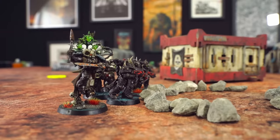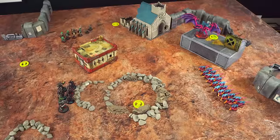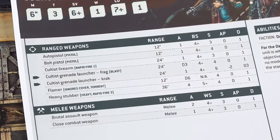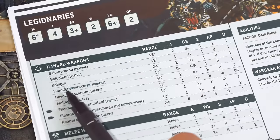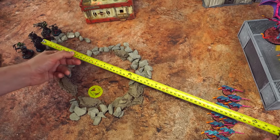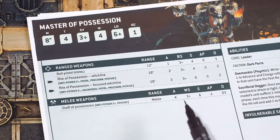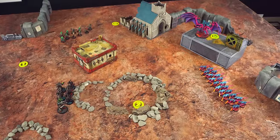When moving models, measure from the same point — say the front of the base — to where the front of the base will go. Don't give yourself extra movement by measuring from the front to the back. Now it's time for the shooting phase. I can fire at Ant's Tyranids from any unit that can see them and has weapons in range. We can ignore the cultists for now as they advanced, and their guns don't have the assault keyword. The Legionaries are all within 24 inches of the Termagants, so their bolt guns are in range.